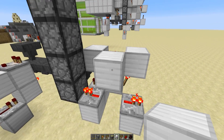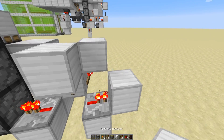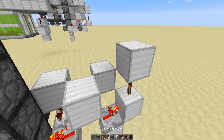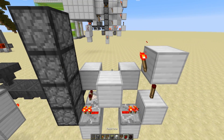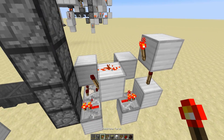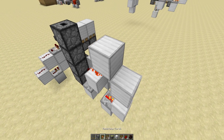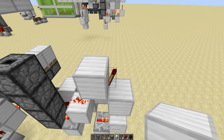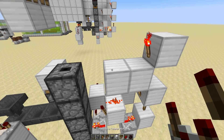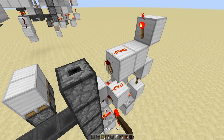Now, this block goes right here. Make sure you have a block coming up here with a torch on top of it, going into a block with a torch off to the side, redstone dust right here, with a torch right here. Then right here, a block with a torch off to the side, block on top of that, torch right here, block right here, redstone dust right here, and redstone torch right there.